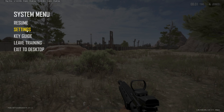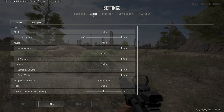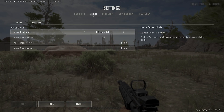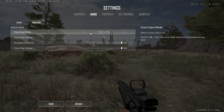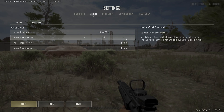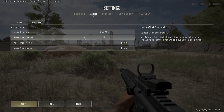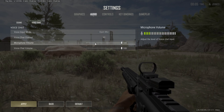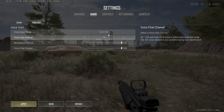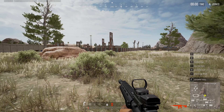To do this, press Escape, then go to Settings, go to Audio, and then we have an option for voice chat. It's kind of hidden here — hard to find — but we have voice input mode. Push-to-talk is on by default, so we can just move over to open microphone. Then we have voice chat channel, which by default is set to team only, but you can move it to all and then anyone within communication range will be able to hear you. You also get the voice volume for the microphone and for the voice chat. So just set it to open microphone and you should be good to go — you don't have to keep holding T.